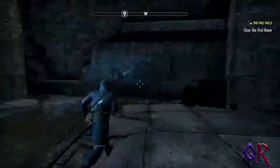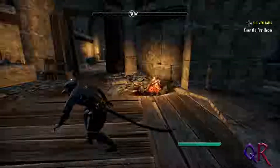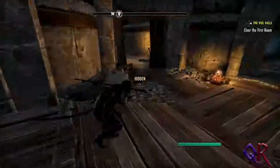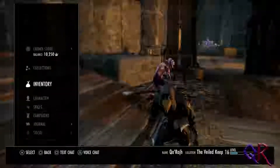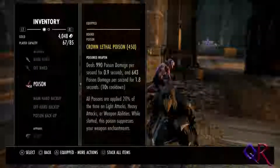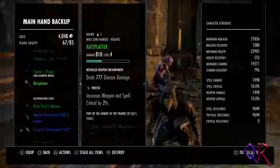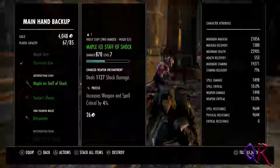They know we're here, so there's no need to be stealthy. Well, we can try — I doubt it will do us much good. It is not my forte. Do I actually have a destruction staff on me? Let's see — inventory. We don't want our main backhand as our bow here. Mabel's Staff of Shock — it's a level seven staff, which is pretty low. But Tracer's Flame — yeah, let's go for this one.